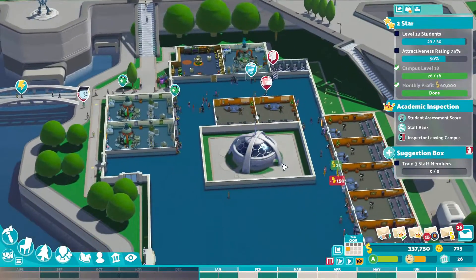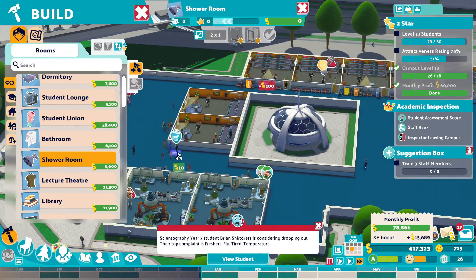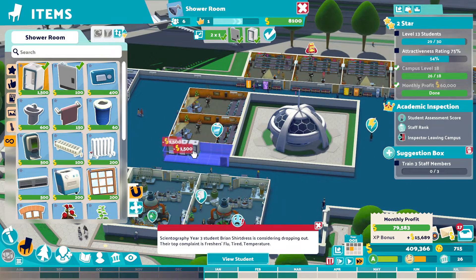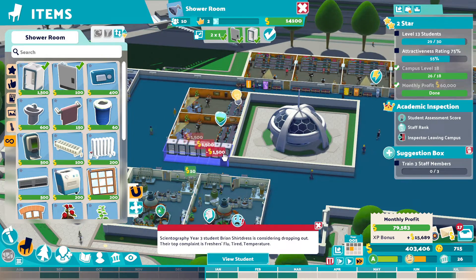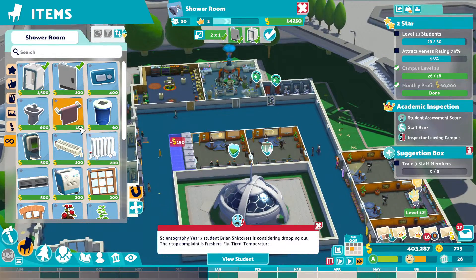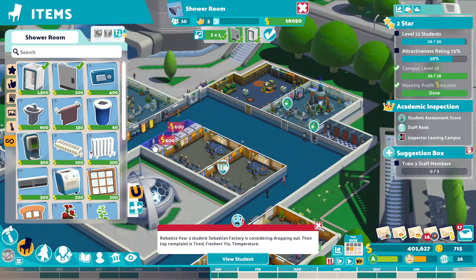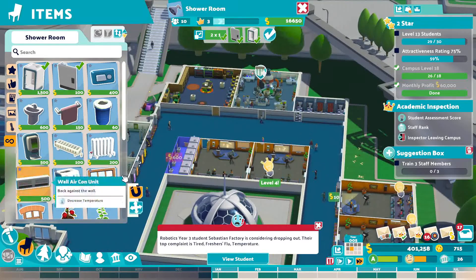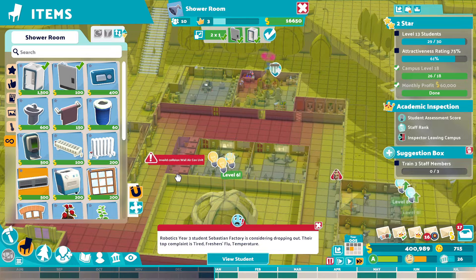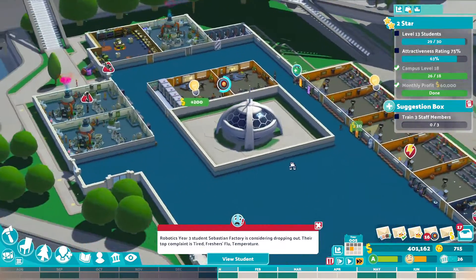We need maybe a couple of medical rooms in that as well. Let's build a shower room over here for this side to use. That's what it's all about at the moment. We've got the students up, we need to get the attractiveness rating up, which we know we can bodge at the end of the year. Put one of those up — there we go, level 3 shower room, that'll do the trick.